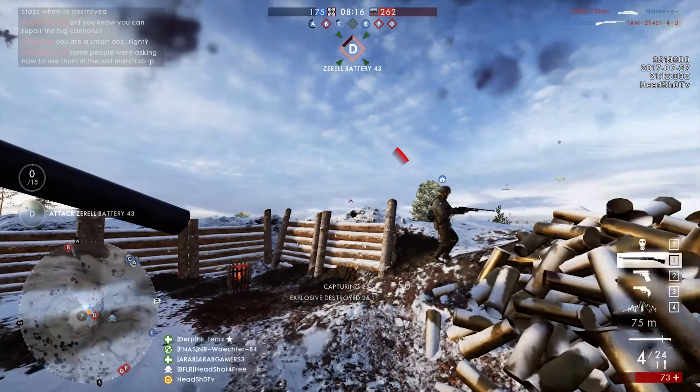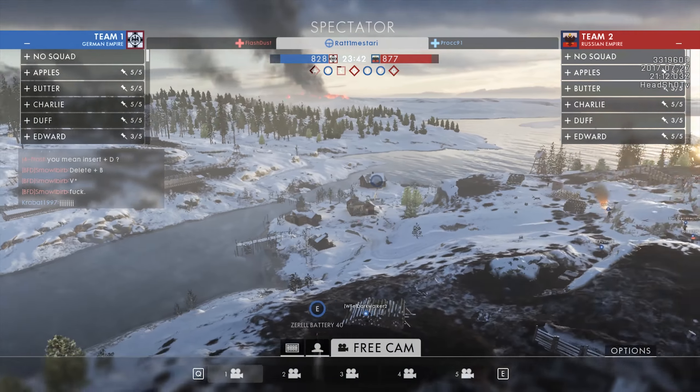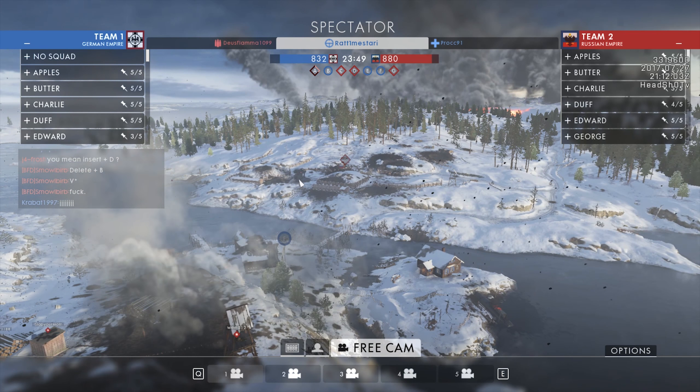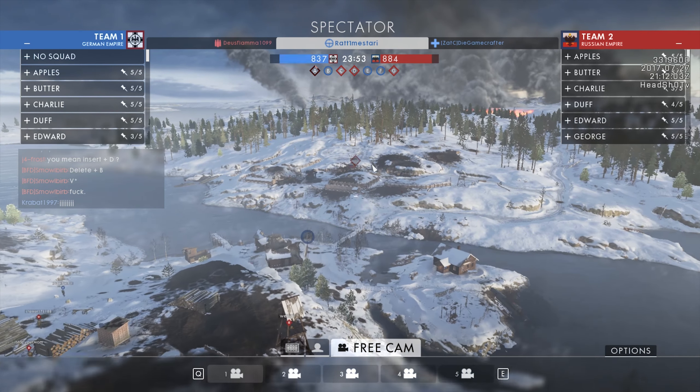Then we've got the F flag, the radio station, which is located on the same big island as D and E, but much closer to the sea and near the Russian spawn. It's very difficult for Germans to take out the F point because it's next to the G point, the Russian spawn, and they will spawn there and come back to cap it.